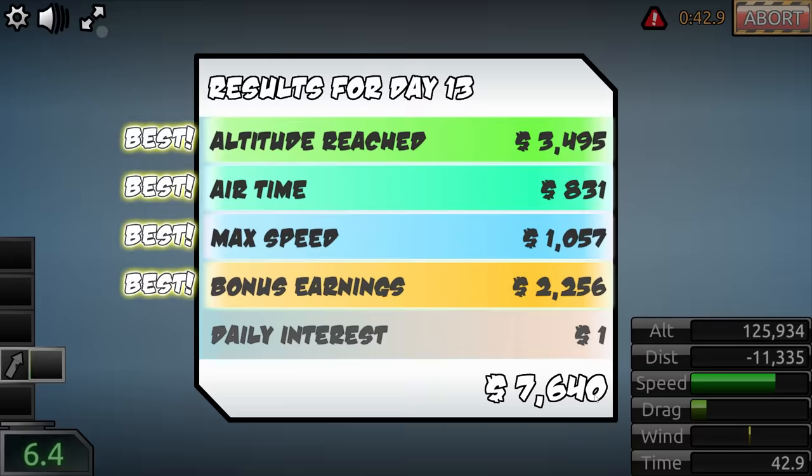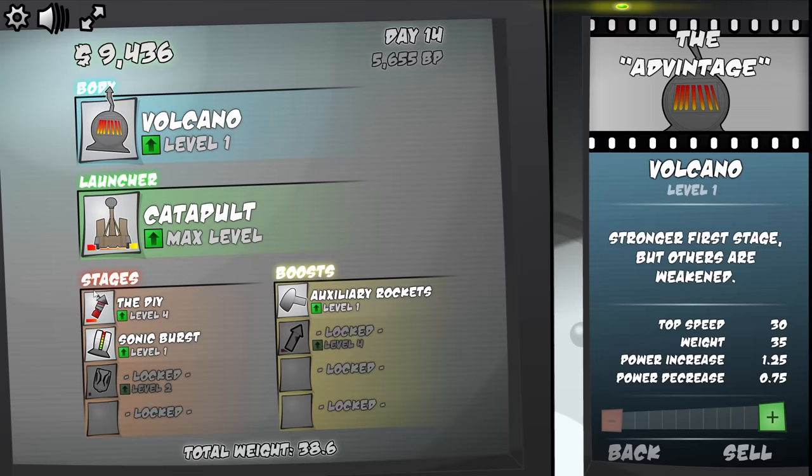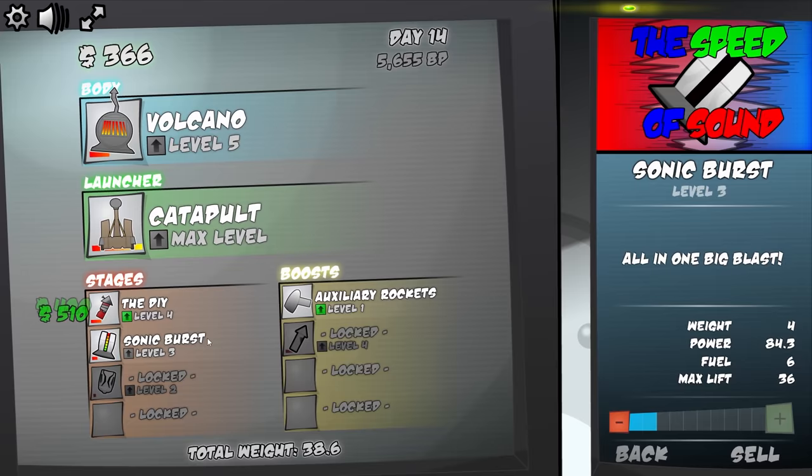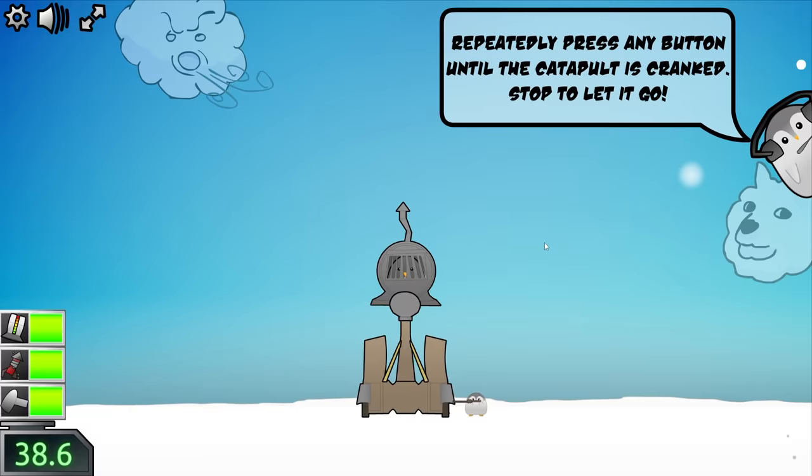That means we can probably try something other than the ejector seat now. I think we're going to try the volcano — stronger first stage, but others are weakened. I like the stages anyway because they get us places faster. The other boosters work, but they're not quick. But this should make the DIY and Sonic Burst hopefully a little bit better. And that just looks wildly unsafe — we could launch it out of a catapult to boot, so nothing could possibly go wrong with this idea.